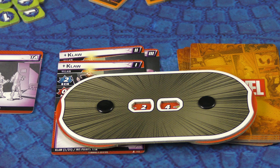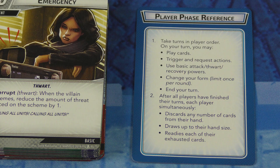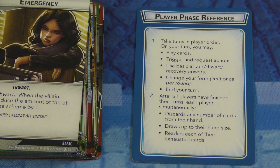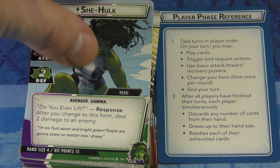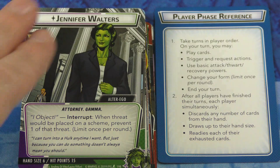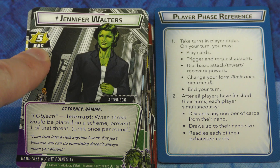You set hit points equal to whatever the card says times the number of players. Turns are very simple. All players take their turns. On your turn, you play as many cards as you want — you have to pay for them, though some cost zero. At any point in your turn you can flip over your hero card to be on the alter ego side, or activate the hero then flip. You can only flip once per turn, and based on which side they're on, they give you different special abilities.